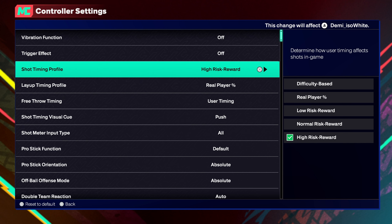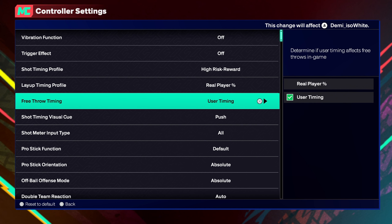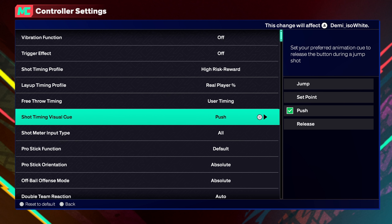Put your join on high risk and go to the Gatorade court right by the gatorades, practice on them courts with different settings and start learning your jump shot. My layup timing is on real player percentage on this build just because I got a low layup rating — sometimes it goes in better than timing. But I'm going right back to high risk, free throws on user timing of course.